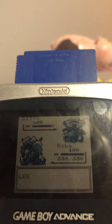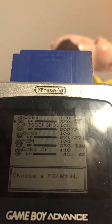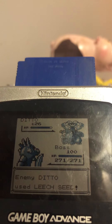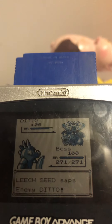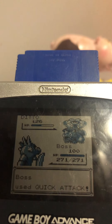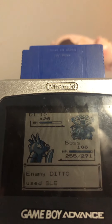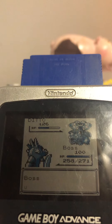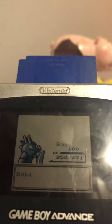Now you just gotta knock it out. That's awkward — hang on a second. Please knock out, don't want to be sitting here. There, now as you can see the Ditto is knocked out.